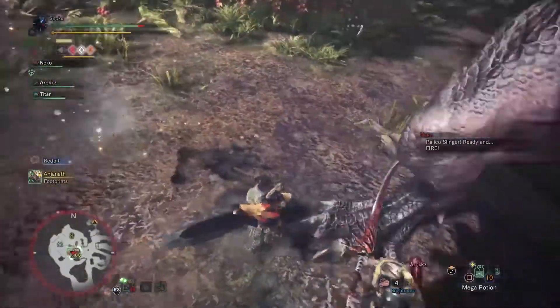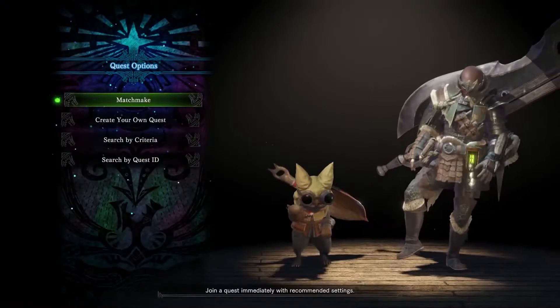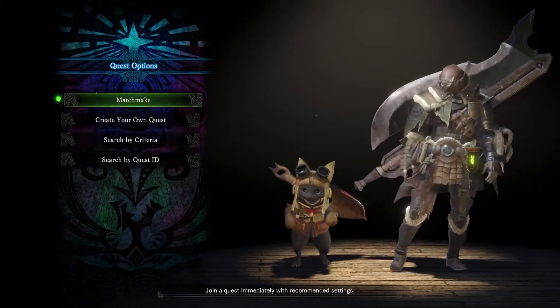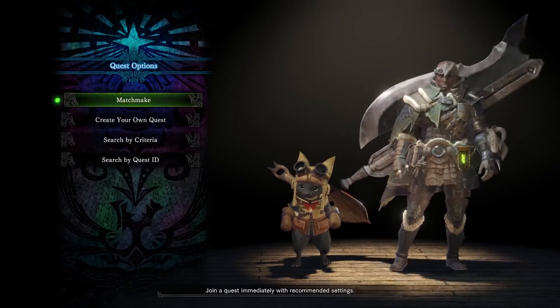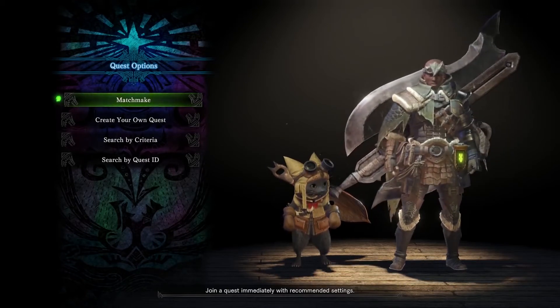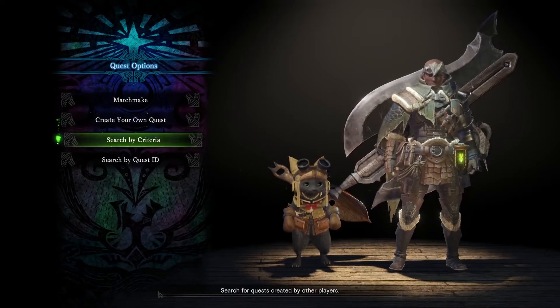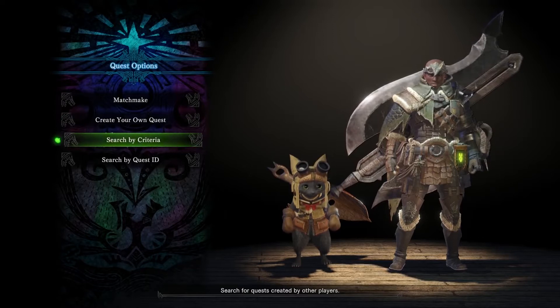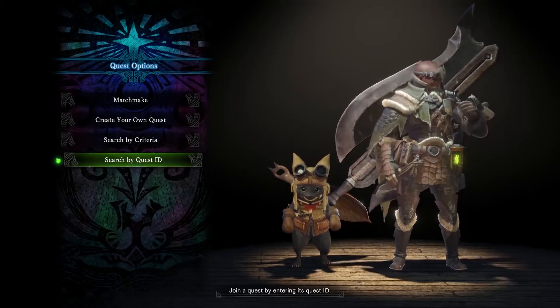If you plan to play online with others, then you have a few options. Don't have a hunting party? Well then dive right in to the matchmaking option. Perhaps you want to set up a lobby for others to join so you can lead the charge? Well then create your own quest. If you want a little more control, then you can search by criteria. And if you want to join your friend's lobby, then you can search by ID.